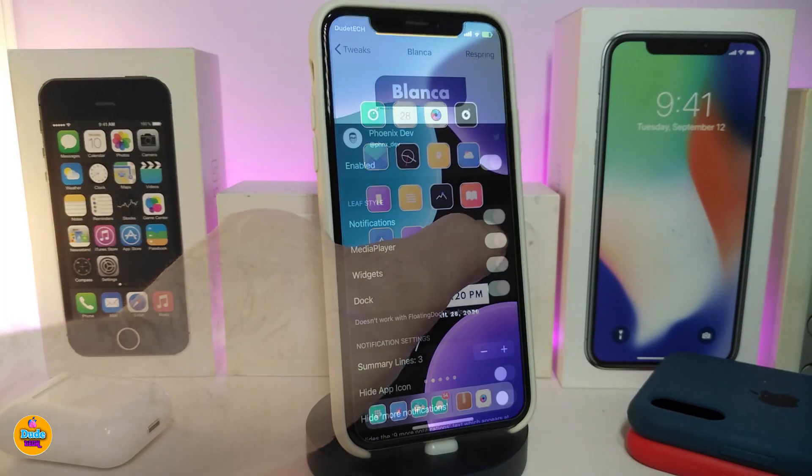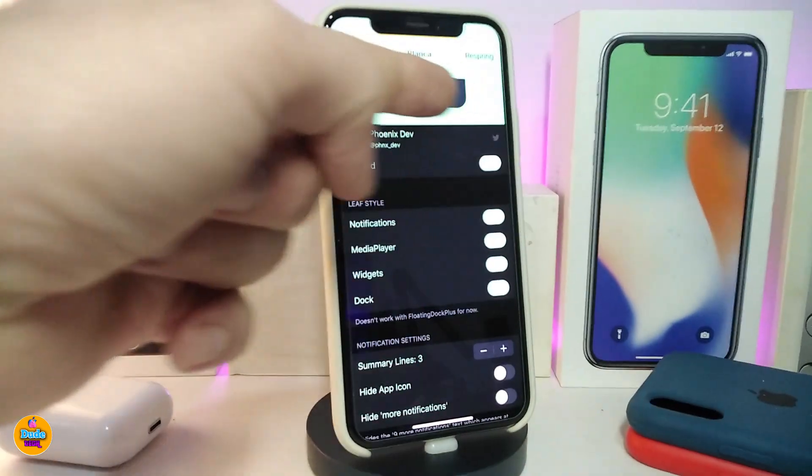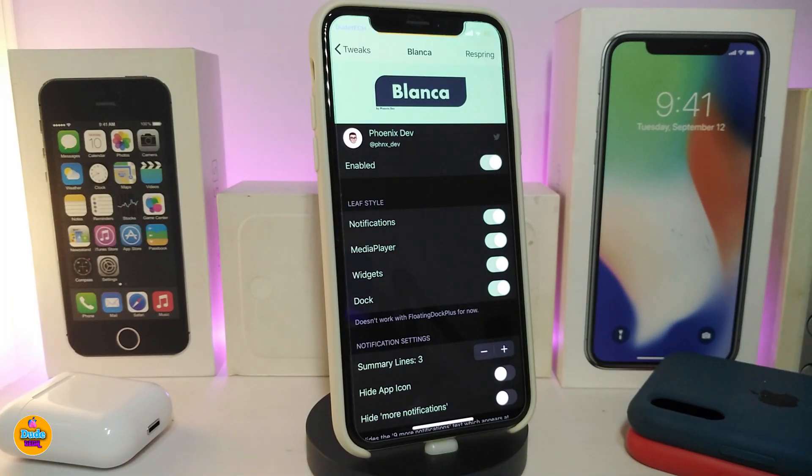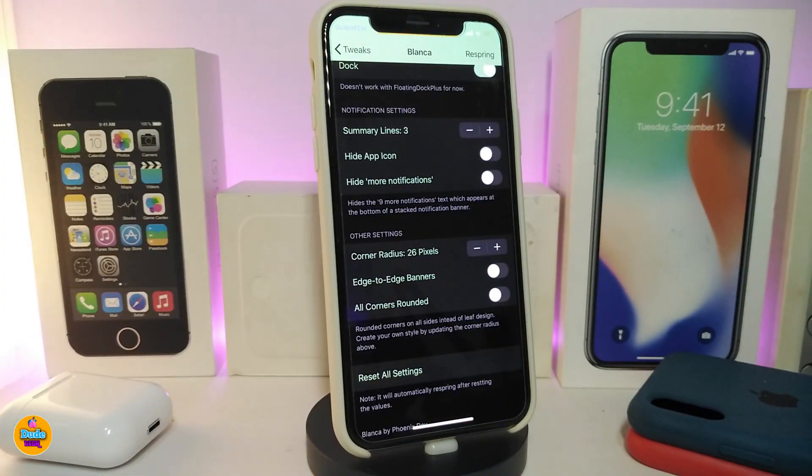Once you download the tweak, first of all enable it. You'll have sections for your notification, the media player, your widgets, and your dock. Each single one of them has a toggle. If you want the same kind of style as shown right now, you can see the same style for your notifications, media player on your lock screen, widgets, and dock — go ahead and toggle all of those.